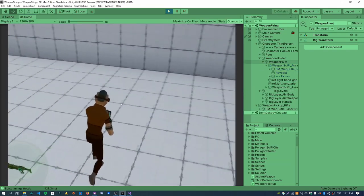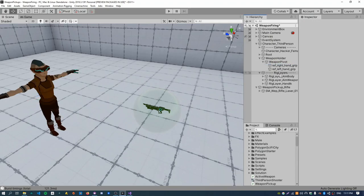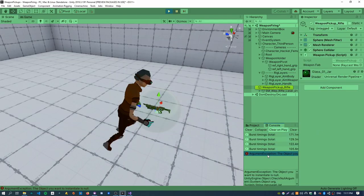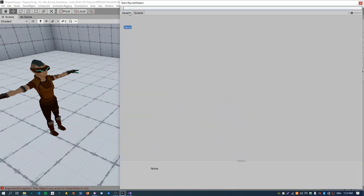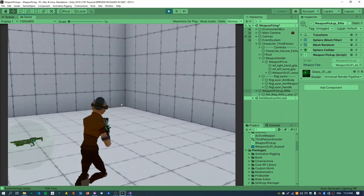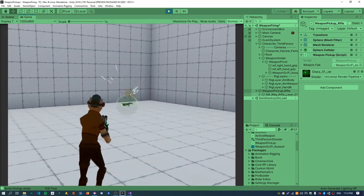Testing this out — delete the weapon from the character, hit play, and walk over the pickup. There was a crash because the weapon prefab reference wasn't assigned — it turns out it had been assigned to the scene instance rather than the prefab. Reassign the prefab correctly and now you can shoot and everything works as expected. You can even shoot the pickup sphere, which is quite cool.